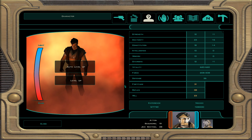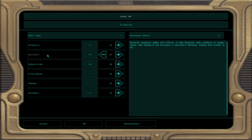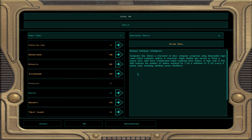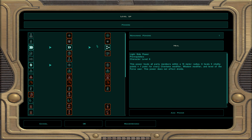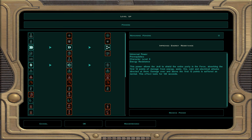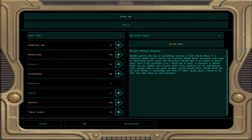At character level 48, dark Jedi sentinel 29, every multiple of 4 gives a free attribute point — dexterity is now at 24. Skills: demolition, awareness, and security. For force powers: improved energy resistance — blocks the first 12 points of elemental damage for everyone.